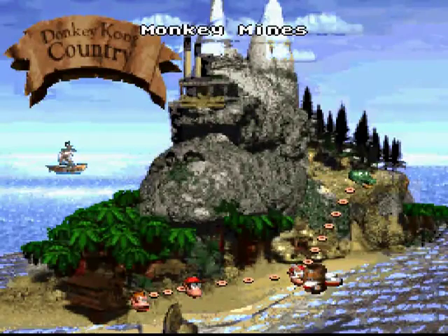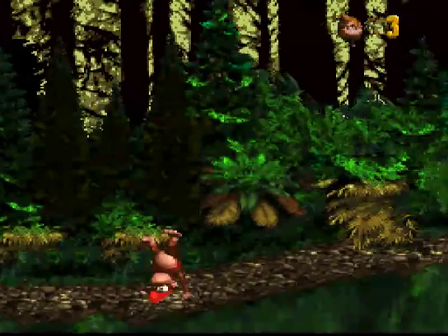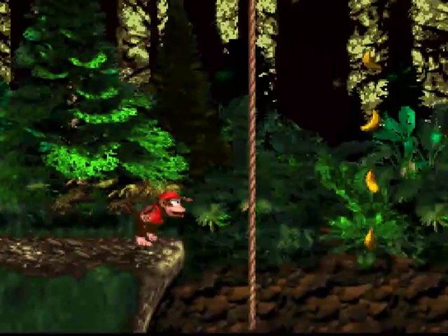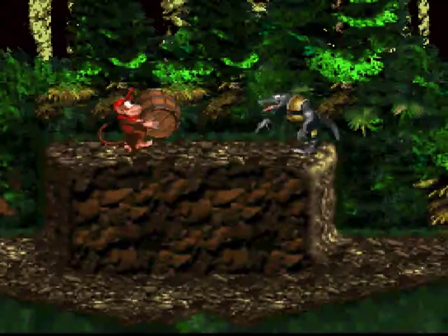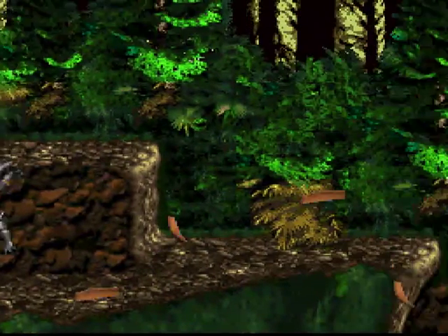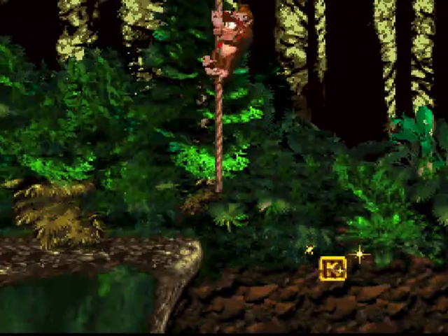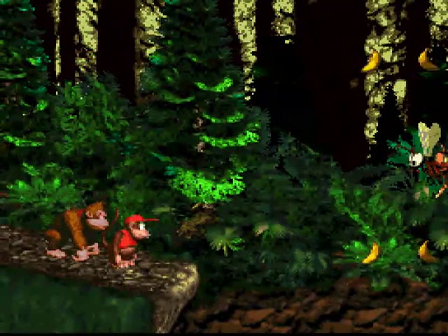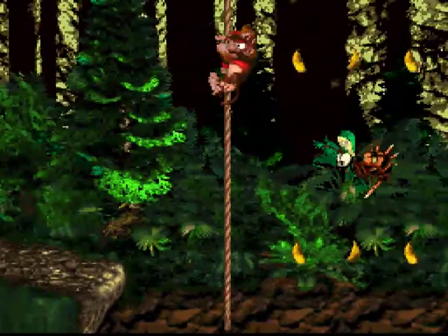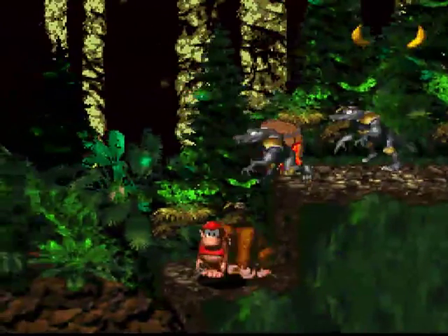Funky Kong always reminded me of someone who smoked way too much weed. But of course, this is a children's game. So we're just going to go to Forest Frenzy with all this green. Forest Frenzy can also be kind of a pain in the ass. It introduces these ropes that basically move back and forth. And if you're not paying attention, you can just think it's a stationary rope, try to jump on it, and oops — you're dead. But I've played this level enough times to have it ingrained in my memory, so that I don't make that same mistake over and over.